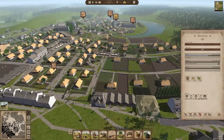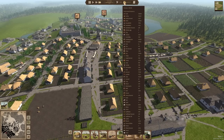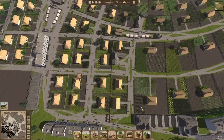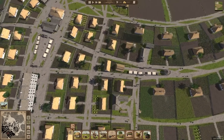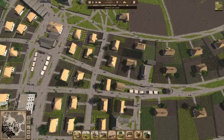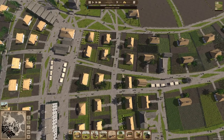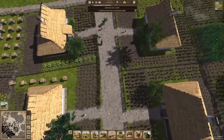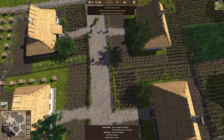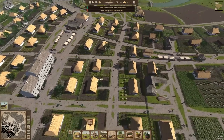How are we looking on hops? We have 894 — we could probably use another hop yard. I don't want these trade wagons coming up this way — not completely unreasonable to put a fence here. That should hopefully prevent it. Is that a trade wagon or one of ours? Okay, that's one of ours. I just want them to go this way if at all possible.